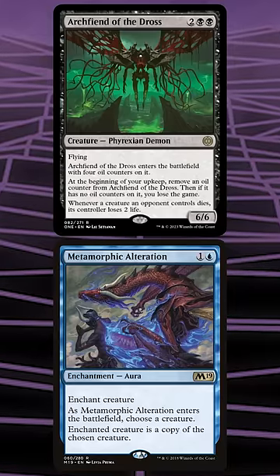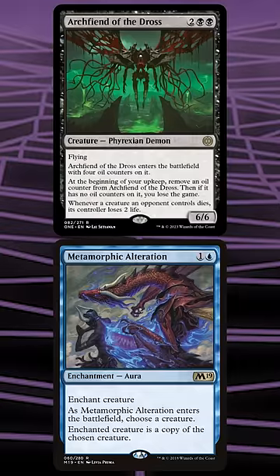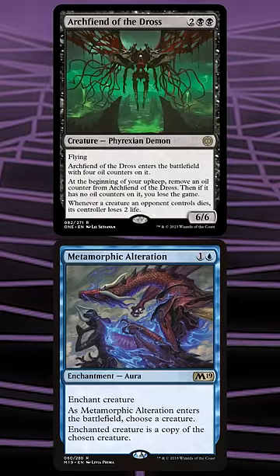Because Archfiend only gets the oil counters when it enters the battlefield, and our opponent's copy isn't entering the battlefield — it was already there — it just transformed into Archfiend.